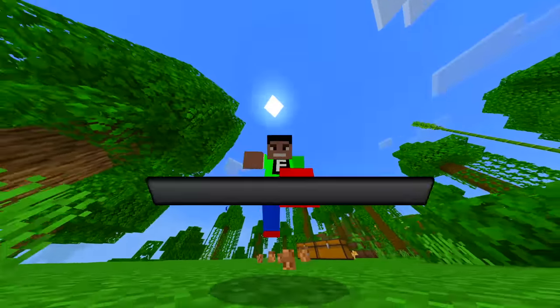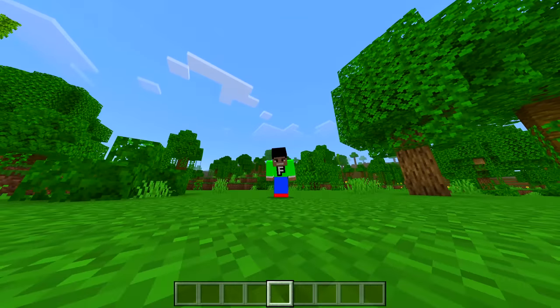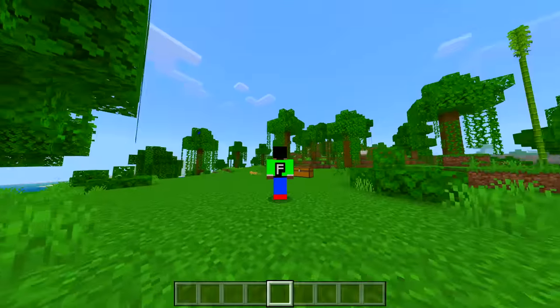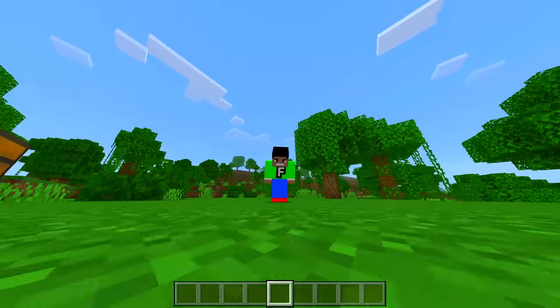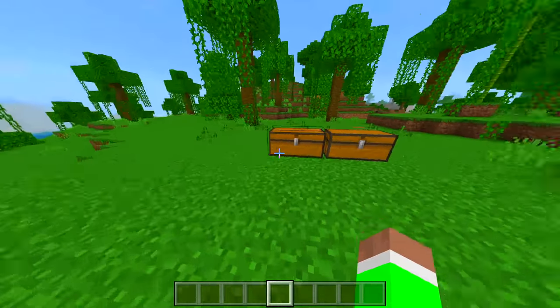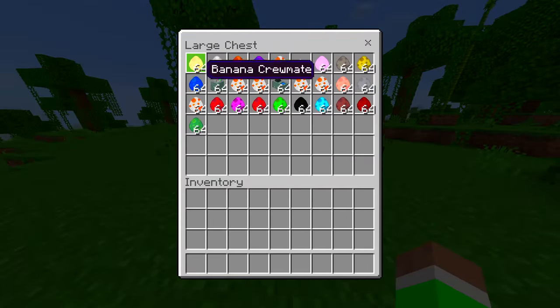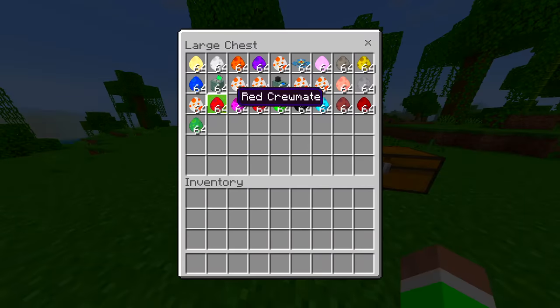For some reason when I sneak, it kind of looks like — why is my body looking so weird? It's not meant to do that. I think this is part of the mod, but anyways let's open up the chest. As you can see, we have all this stuff right here and we have all of these cosmetics as well.